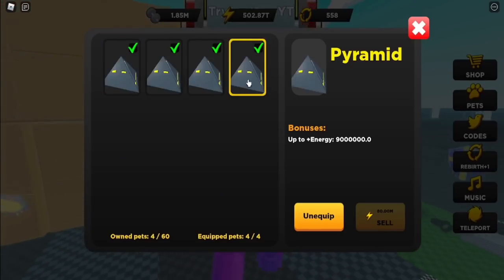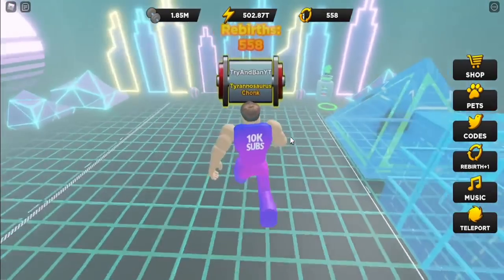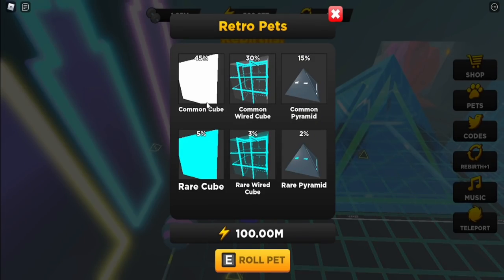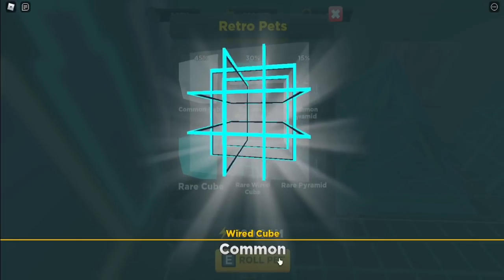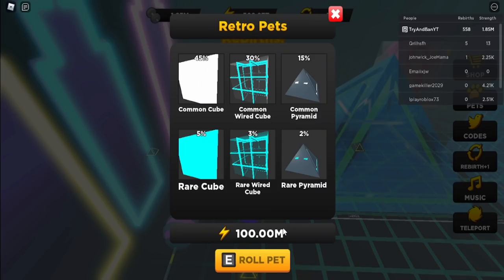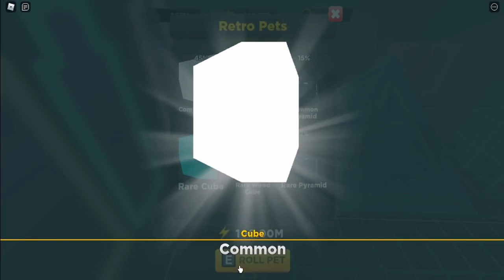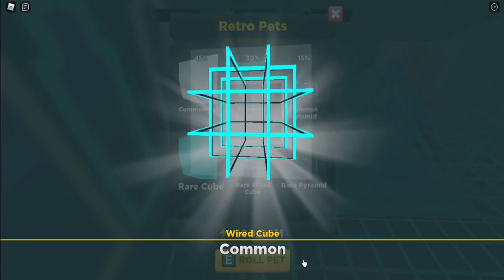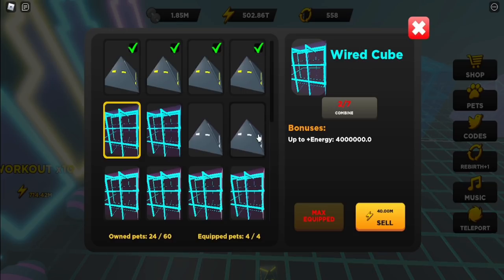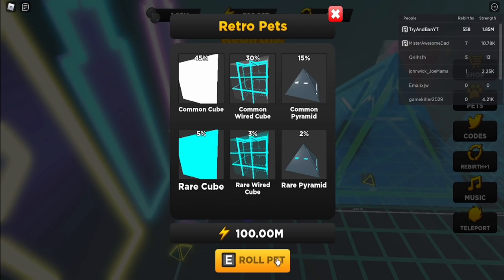Starting off with the first tip: this is about pets and how to get the best pets in the game as fast as possible. If you teleport to the retro area — the best area in the game currently — you'll see the pets right here. There's a common cube, common wired cube, and common pyramid, plus rare versions of all three. The fastest way to get the best pets is not just by clicking slowly. You want to spam E on your keyboard and it will automatically open the eggs for you. On mobile, just tap the roll pet button super fast. It is slightly faster on keyboard though. Just from doing that, we already have enough for a rare wired cube and a ton of pets.